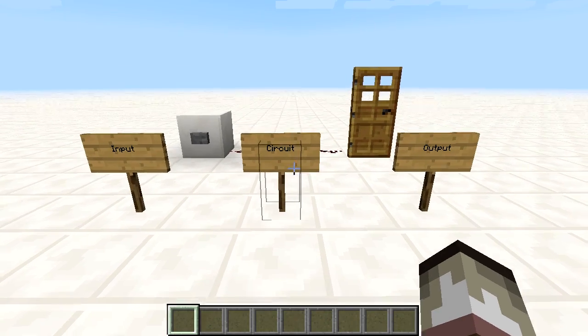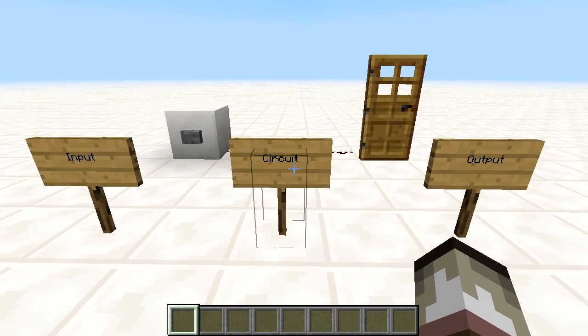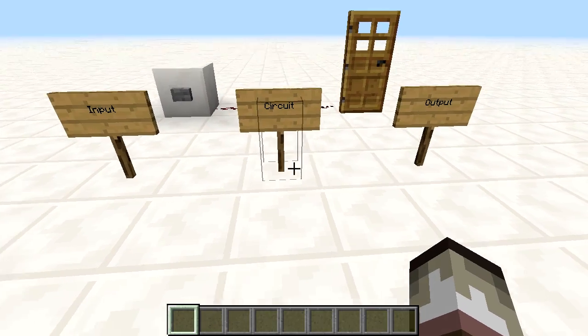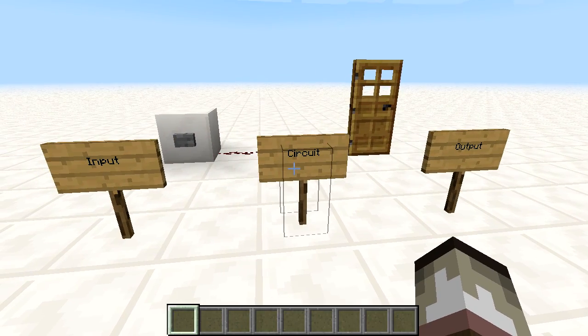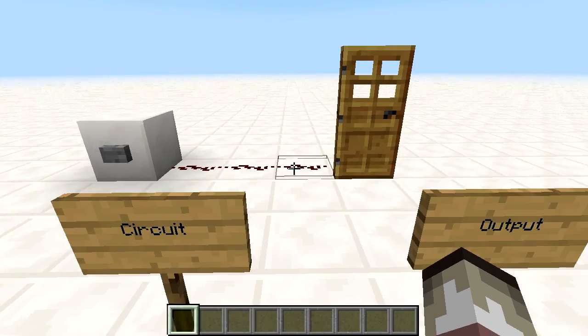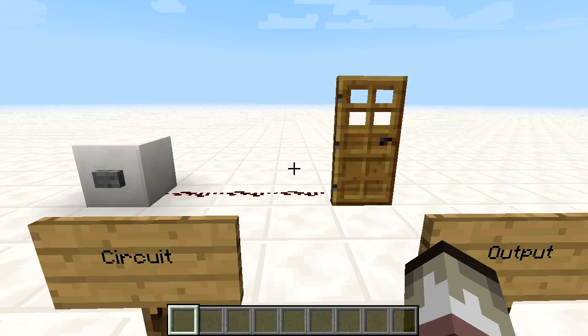Now we've got all that redstone stuff, we can look into how it works. Redstone is made up of three parts: your input, your circuit, and your output. As you can see, we've got our button as our input, our circuit is just a little redstone wire extending from the input, and our output is the door which we want to activate.